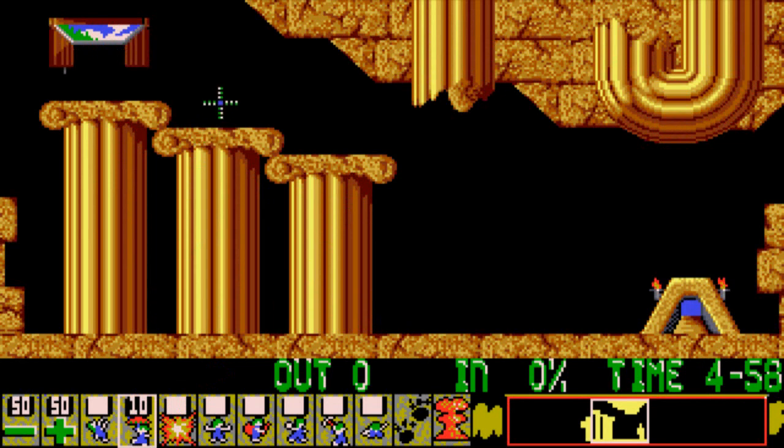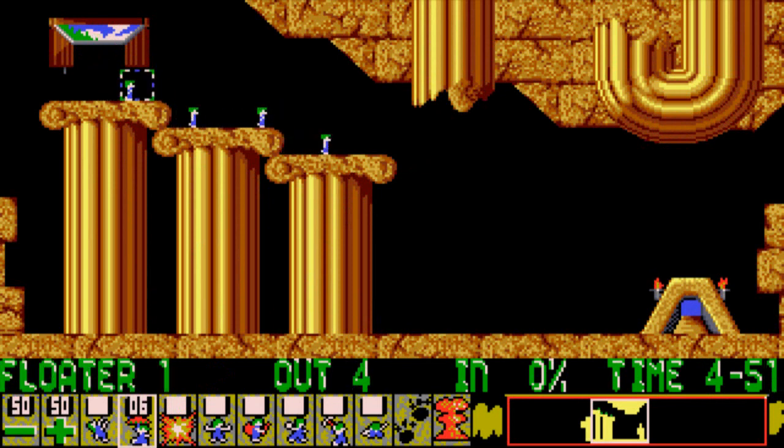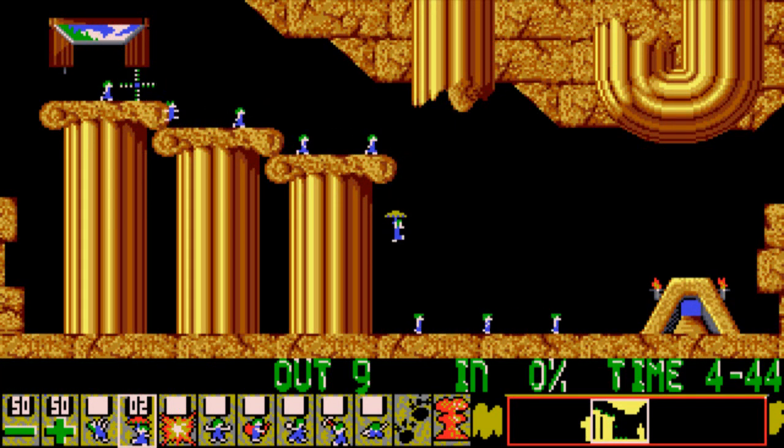They say that for a reason, because if a Lemming falls down from a certain height — high enough — they will fall to their death. They'll crush, they'll be gone. But you can rely on Floaters to have them float down to safety and it won't be that bad.